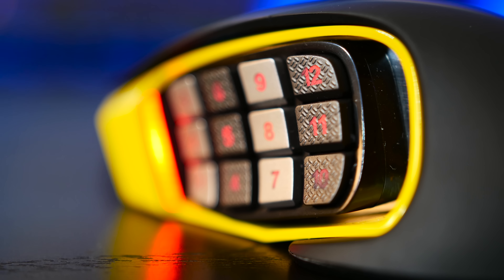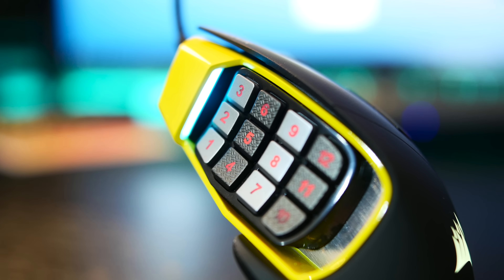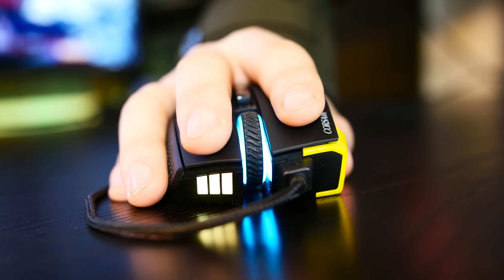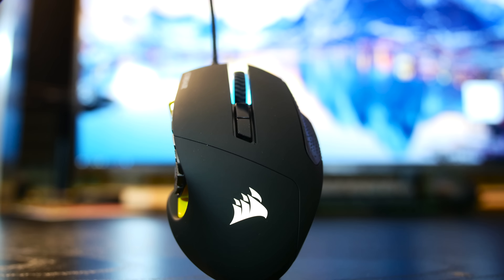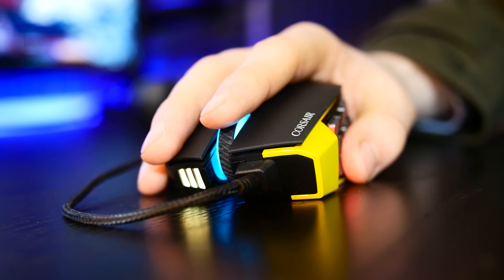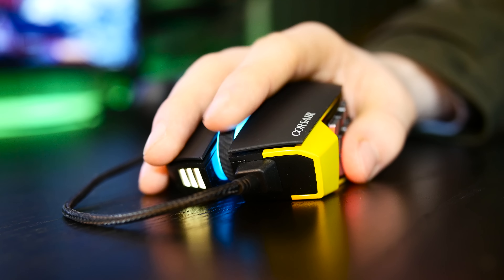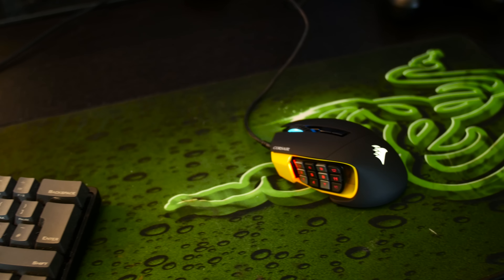Certainly, the alternating textures are not a problem. The buttons themselves have a satisfying and distinct click, albeit 1, 4, and 7 are a little bit annoying to press. The rest of the buttons on this mouse are great. Both clicks are solid, and right below the scroll wheel there are two buttons which raise and lower the DPI by default. It also has a very good scroll wheel. I could find no problems with its sensor's performance, and tracking was excellent on both of the surfaces that I used.